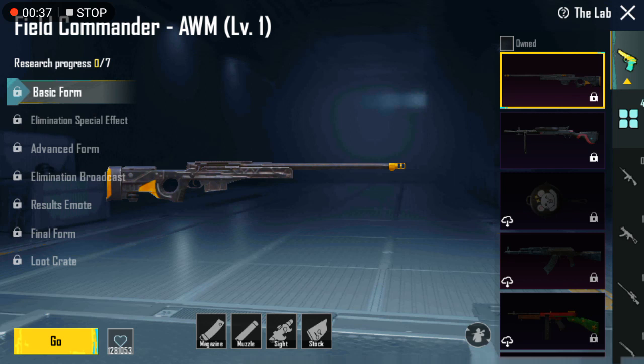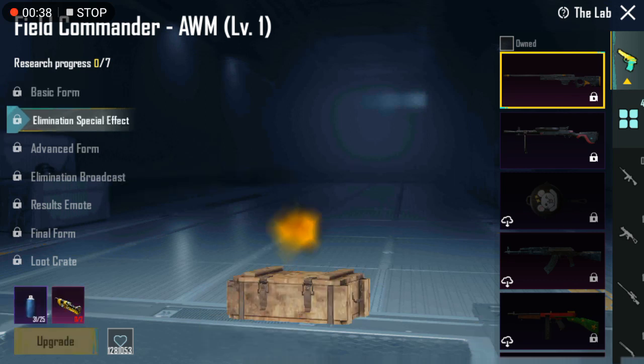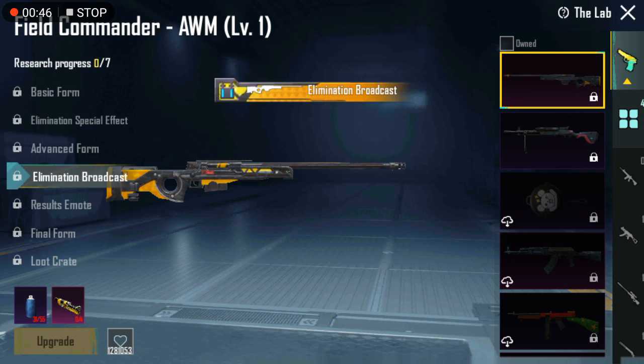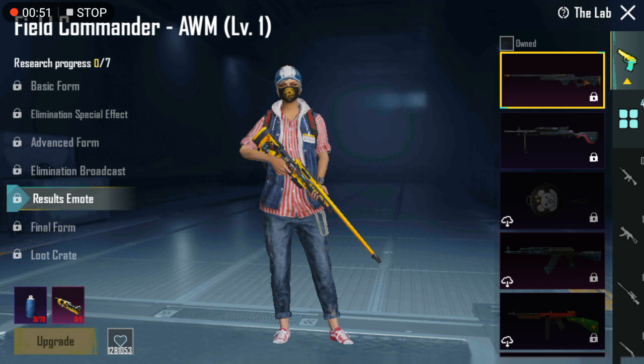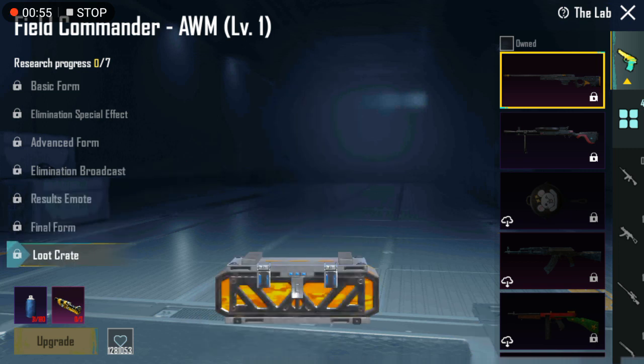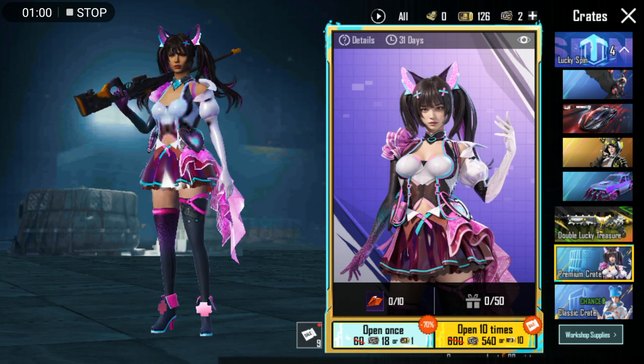Basic form has a nice illumination effect, advance form is starting to become more yellow — that's a nice one. Let's see that again. You get the result emotes, final form, loot crate. Let's do the first pull.